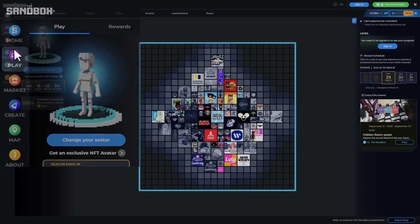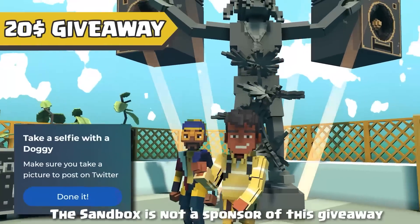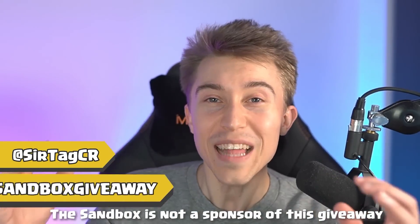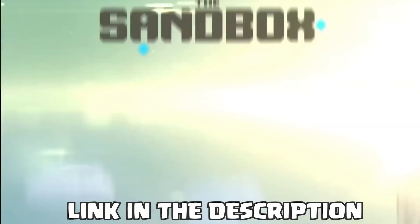Load into the Alpha Lobby and use the map to teleport to different experiences and start completing quests for points. To enter, take a picture with your avatar next to Snoop Dogg and tweet it out to me. Just add SirTagCR in your tweet and use the hashtag Sandbox giveaway to enter to win. To enter the giveaway, you have to download Sandbox using my link in the description or in the pinned comment.